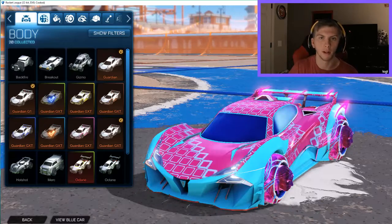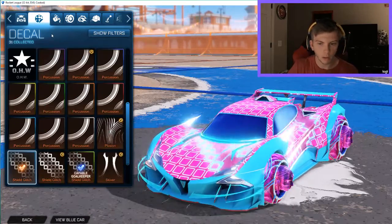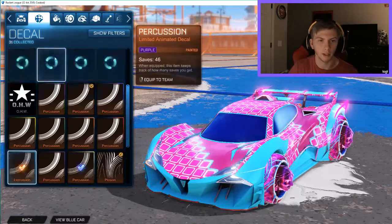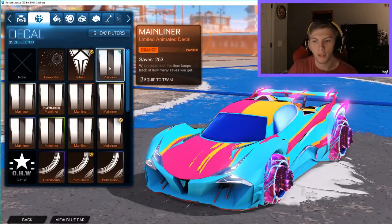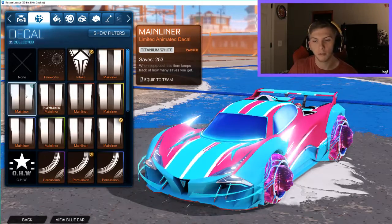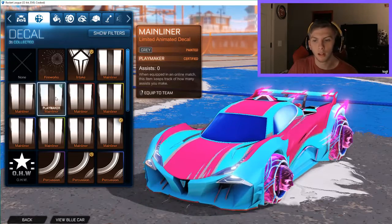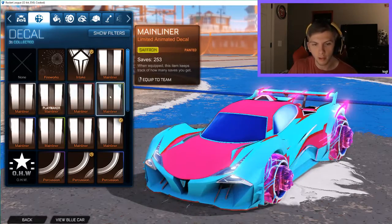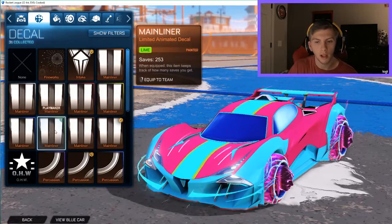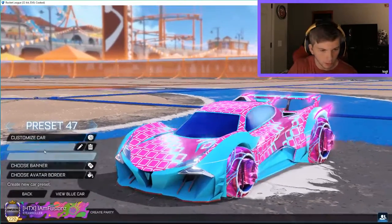Make sure you subscribe for more content. Now I'm going to show you all the decals I unlocked. Starting with the Main Liner: orange, titanium white — I unlocked a lot of titanium white — gray, crimson, saffron, cobalt, lime, and burnt sienna.